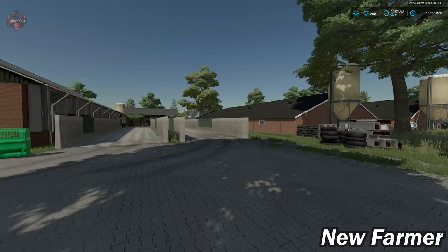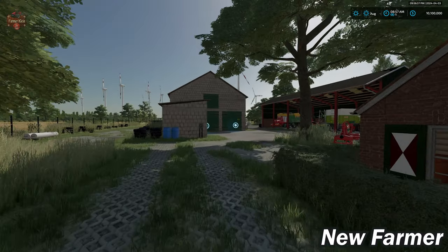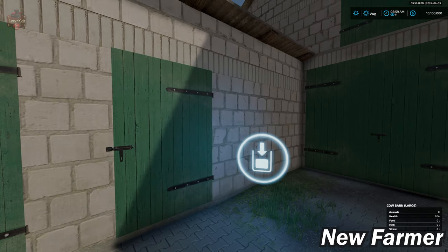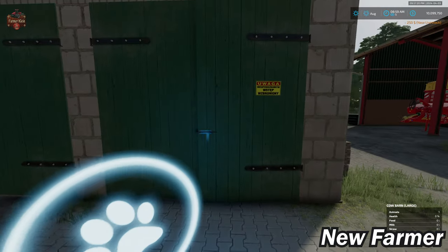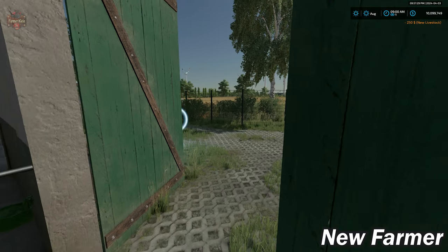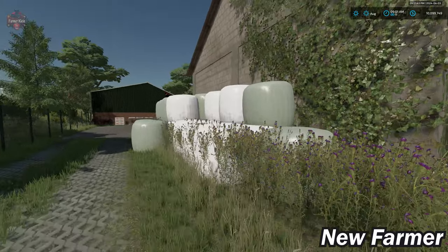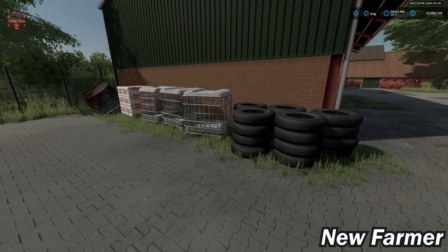Let's take a look at our starting farm. We do have our farmhouse with a sleep trigger. There are lots of sheds, and a lot of these buildings can be sold, but what cannot be sold is a heck of a lot of decorative elements. Here we have our milk trigger, our cow drop-off point for 60 cows in this building, a food and straw trigger, and our slurry point around the side. The gate and fences around this farm can be sold, but these bales, for example, are part of the deco elements that will remain — as will some vines and a stack of pallets.